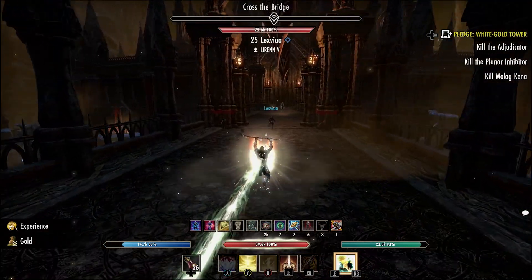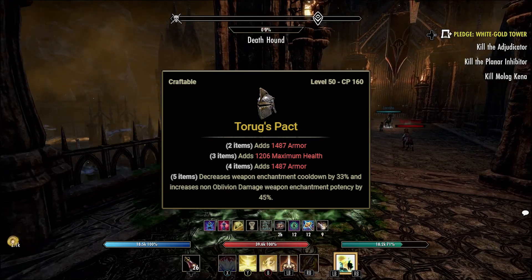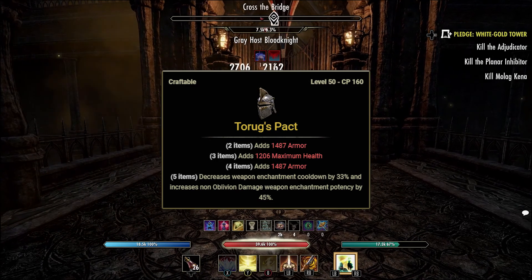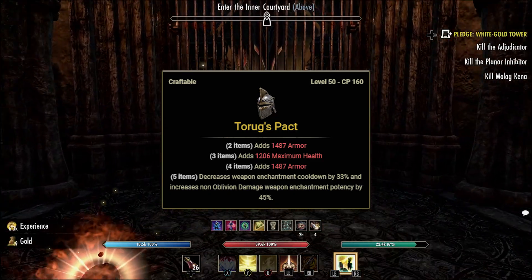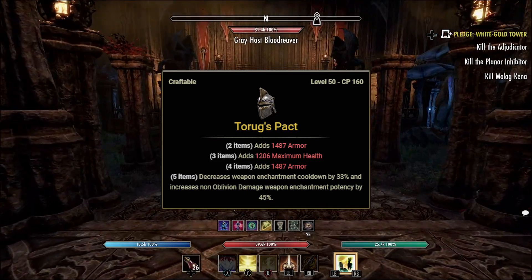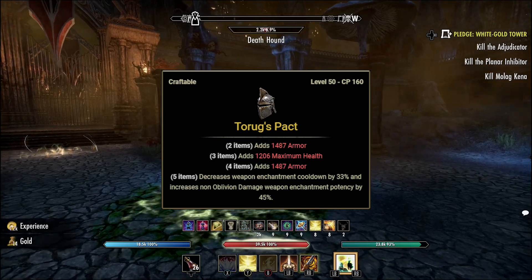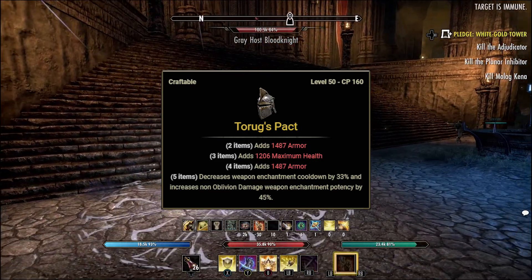With that being said, let's do it. The first two sets are craftable sets. The first one is Taurox Pack, which can be crafted in Deshaan, Grahtwood, and Stormhaven. This set can be used up until you start getting trial gear, and even then can be used in certain trials and dungeons. It's an easy set to craft with only three traits needed. Two items add 1487 armor, the third item adds 1206 maximum health, the fourth item adds 1487 armor, and the fifth item decreases weapon enchantment cooldowns by 33% and increases non-Oblivion damage weapon enchantments potency by 45%.